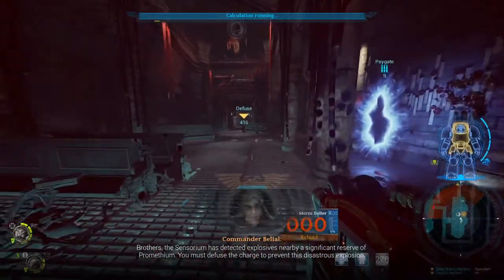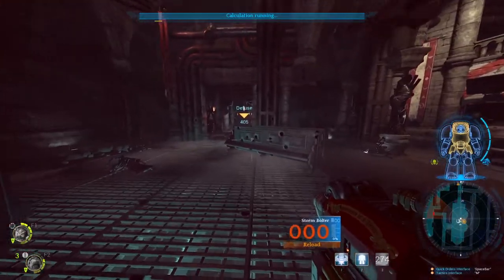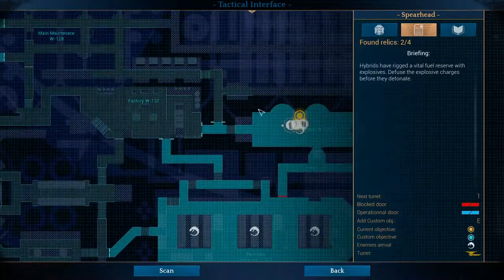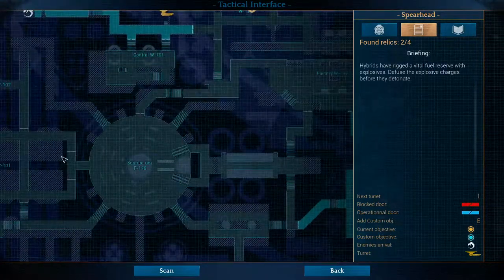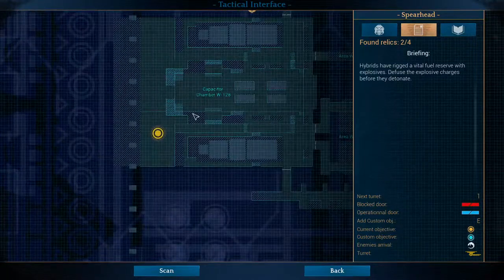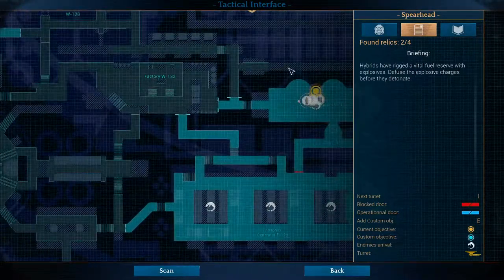Some enemies are invisible on this train — you can see them. Let's keep moving. Hybrids have rigged a vital fuel reserve with explosives. If you disarm the charges before they detonate — so this is a side objective, don't pay too much attention to it. We need to go over there. So let's plan the route.